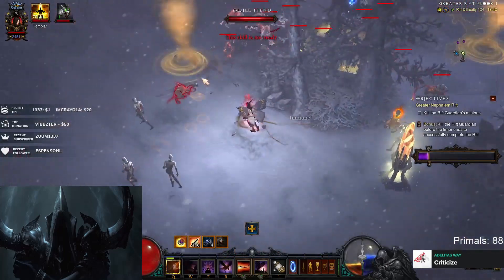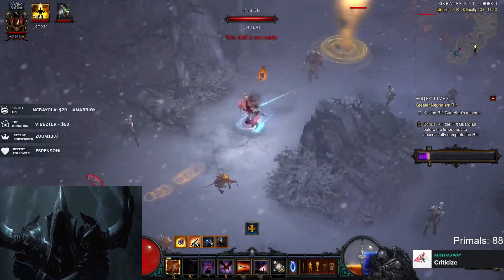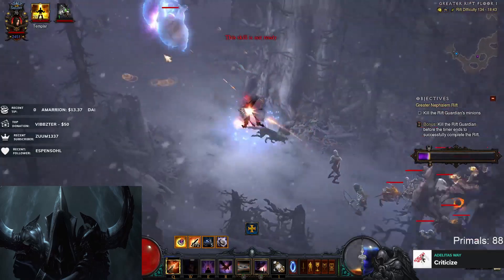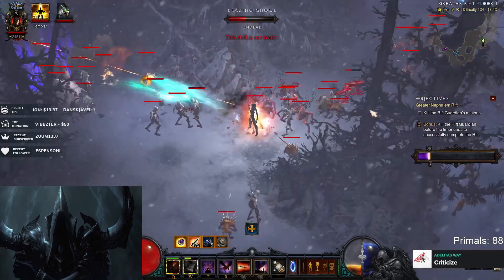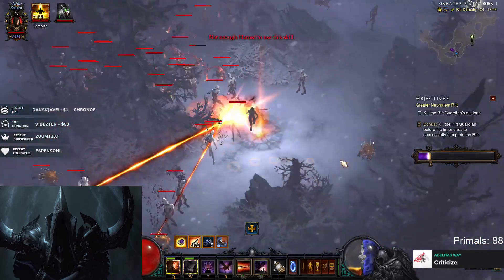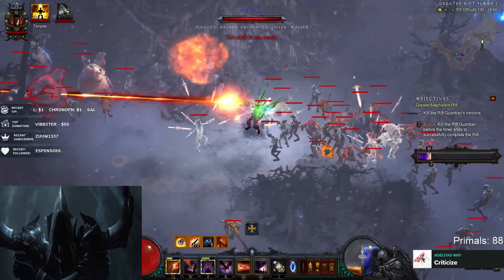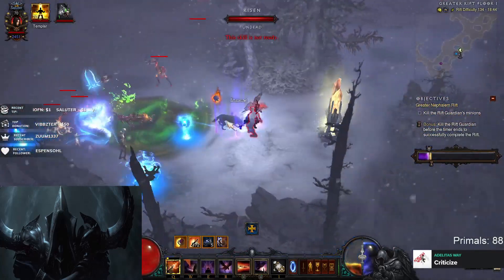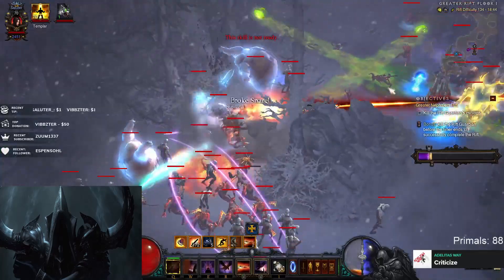Here we get a speed pylon, and we are of course running with Nemesis Braces, so we know we are going to get an extra pack out of this. So what do we do? We are not just going to click immediately — we are going to run ahead, and try to get some more packs that we can then pull through the speed pylon. We click the speed pylon and then try to pull everything down together a bit more.